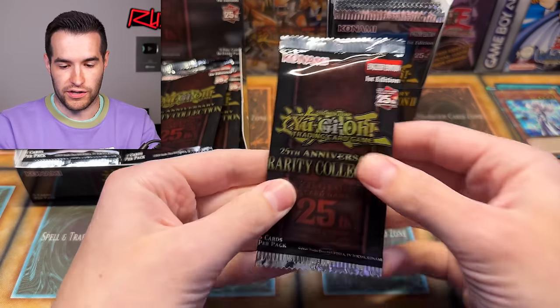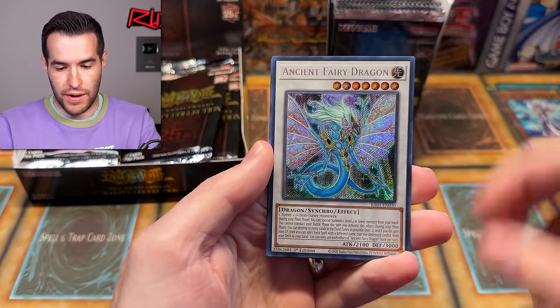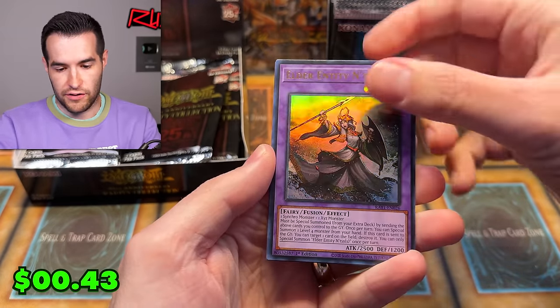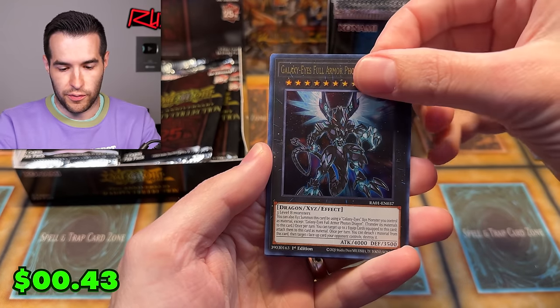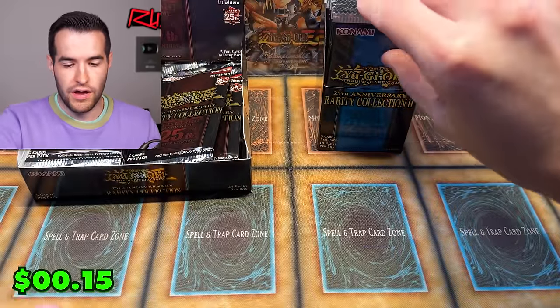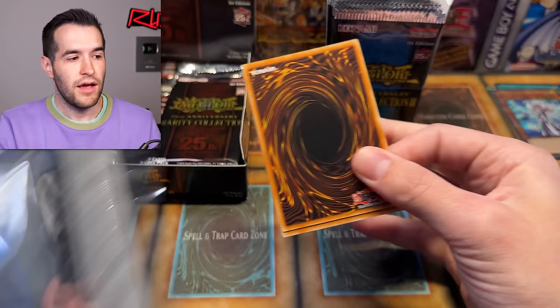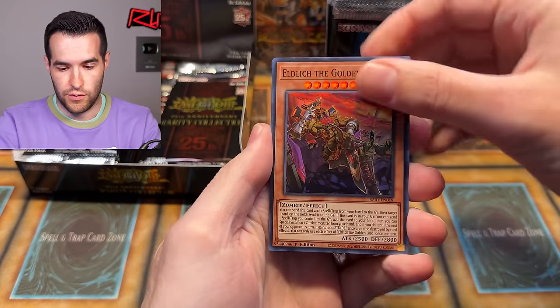Let's see if Rarity Collection 1 can make a comeback — they do have a Collector Rare so far, so they're not doing bad. Ancient Fairy, Elder Entity Entis, Galaxy Full Armor Photon, and Herald of the Arclight. Starting it off pretty slow. Going back-to-back on these because there are six extra packs in the Rarity Collection 1 box.